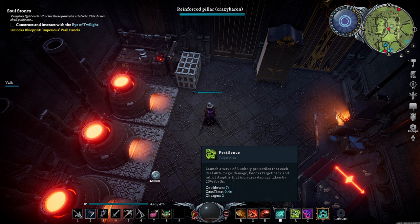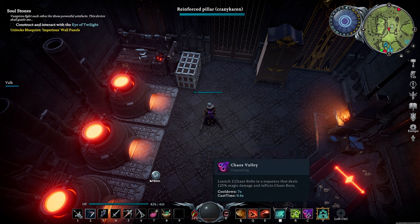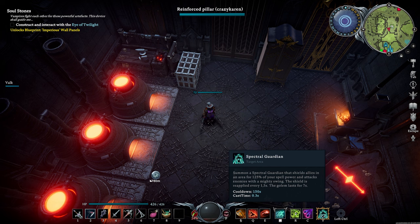I used Pestilence simply because when you hit a target with it, they take increased damage of 25% for 5 seconds. I like using Chaos Volley — it's a personal favourite. It really does hit the target hard and it applies Chaos Burn, which puts a DoT on the enemy. Spectral Guardian is a great barrier — it spawns a Guardian, drops a shield on you, and protects you. If you need to quickly get a potion in, it's great. It also swings its arm and does a big AOE, knocking targets back and dealing huge damage, which helped me in the initial starting phase of this fight.